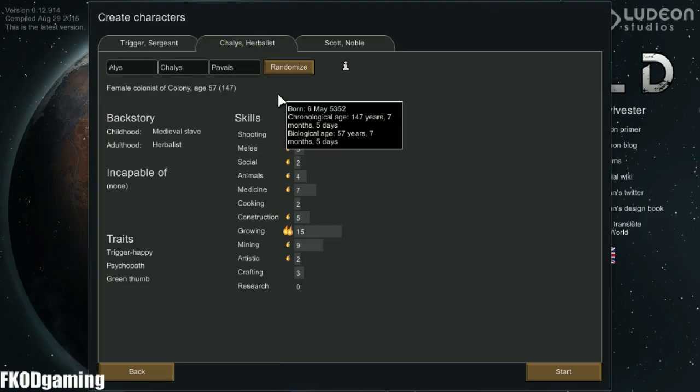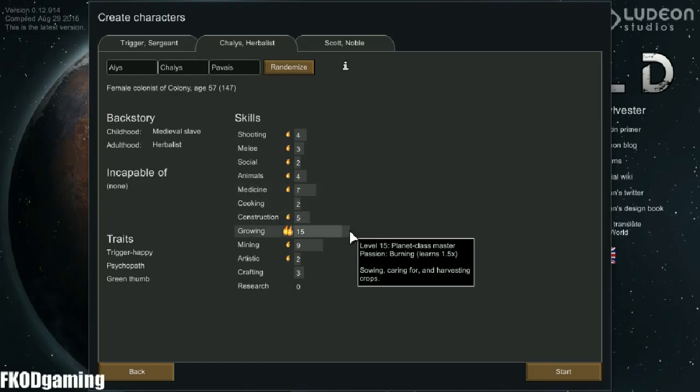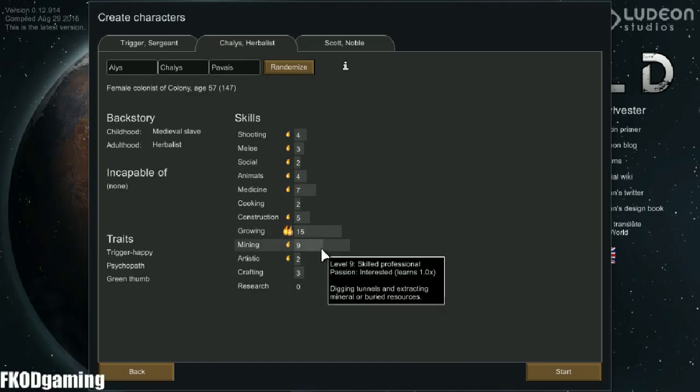Chalice, who's an herbalist, has a passion in a lot of things — great medicine, animals. Shooting and melee she's decent at, so she might be a good secondary hunter. Construction and growing: she's definitely going to be our gardener. Mining, artistic — she's a very valuable colonist.